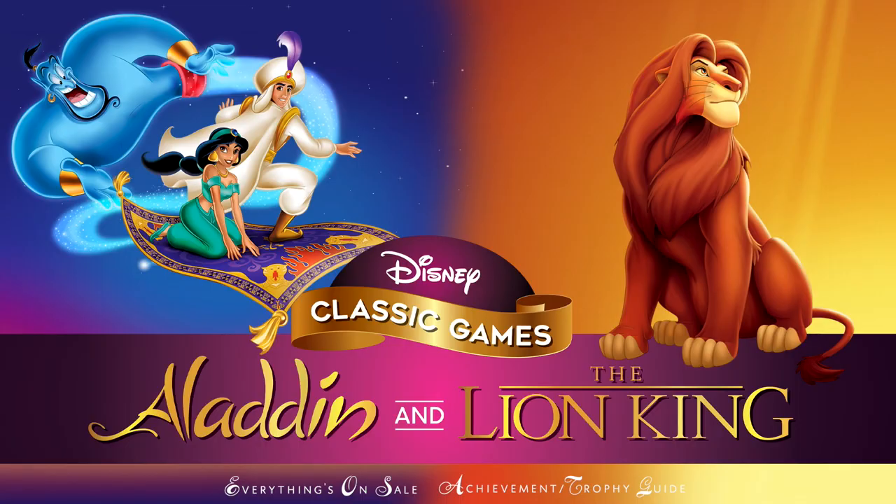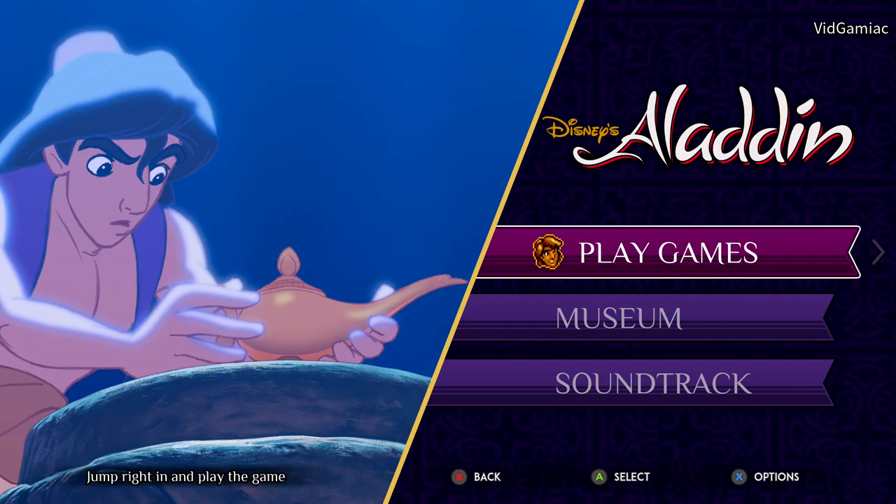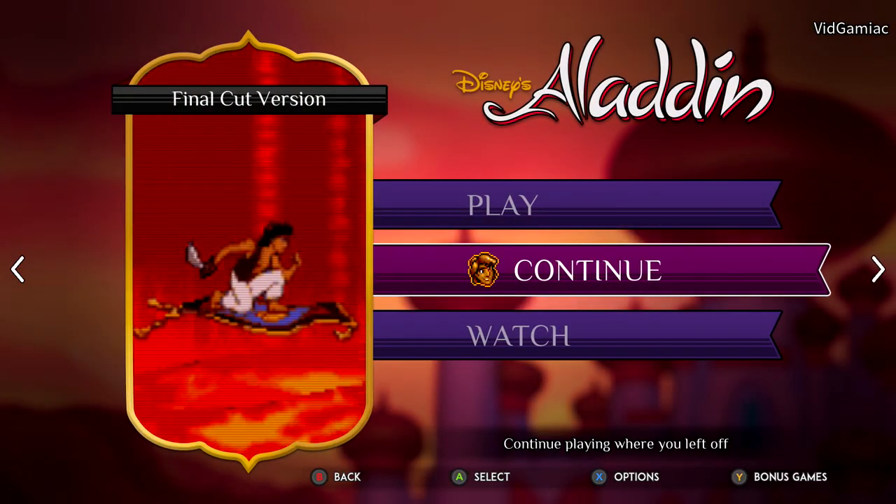Hey everybody, Sean here from vidgamiac.com. Here we are today back in Aladdin grabbing the Everything's on Sale achievement. This is to find the merchant on the 3rd level Agrabah Rooftops. This can either be done in the console or the Final Cut version.